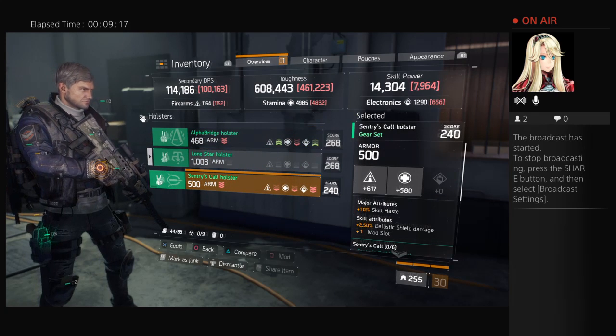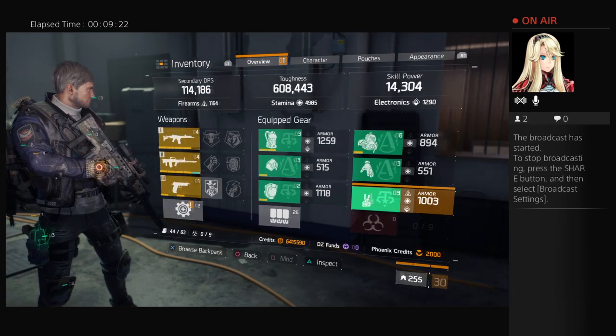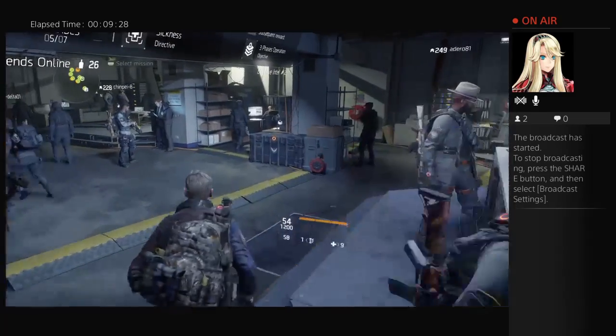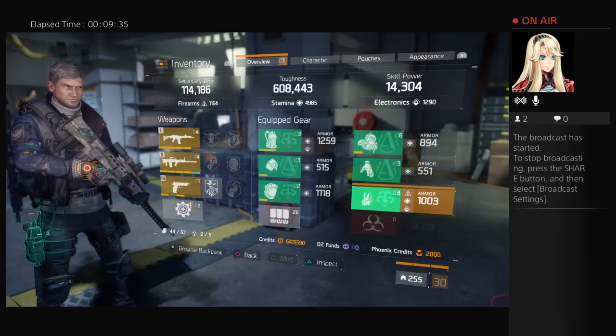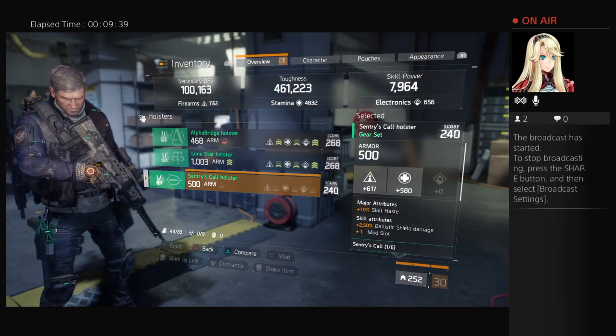The 240 one doesn't. I want to go to the stash box for a minute — hold on. There's the sentry holster right there.